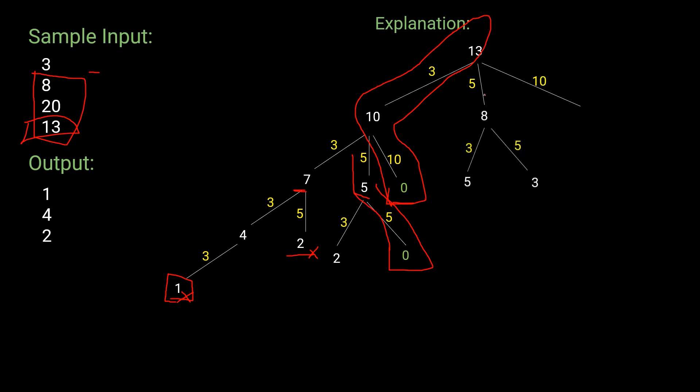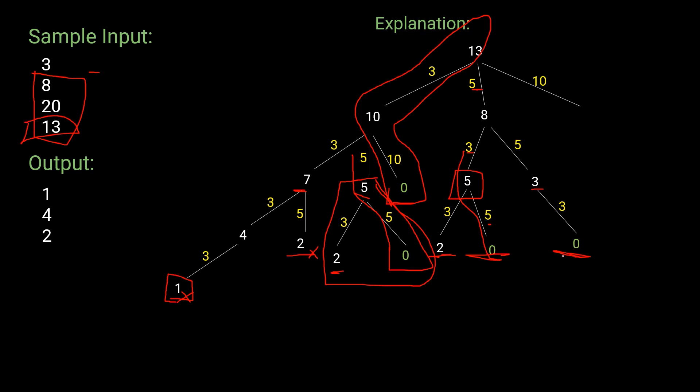Exploring node 8: we can reach 8 by adding 3 to 5 or 5 to 3. We've already explored the 5 node, so we can reuse that subtree. There's no way to reach 13 via the path through 2 (can't reach 2 from 0). Another potential path is 5+3+5, but as we can see, we've already found that combination before. Exploring node 3: only one way — add 3 to 0. This combination has already been counted.